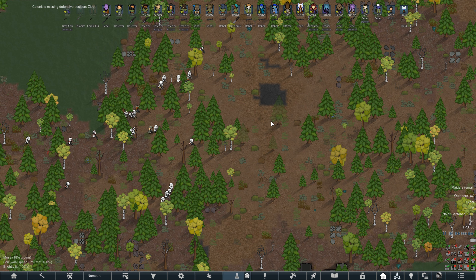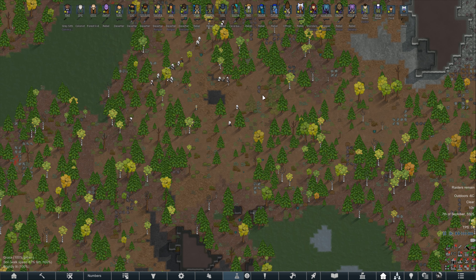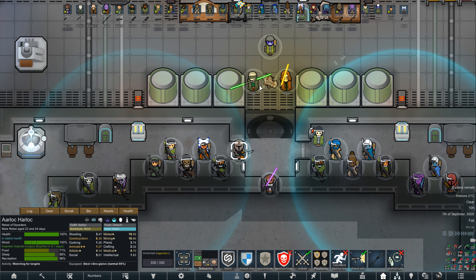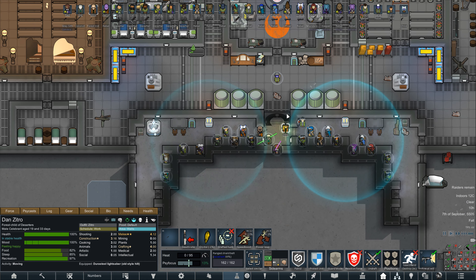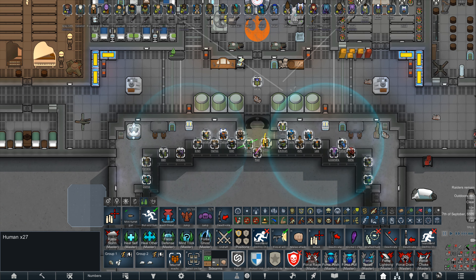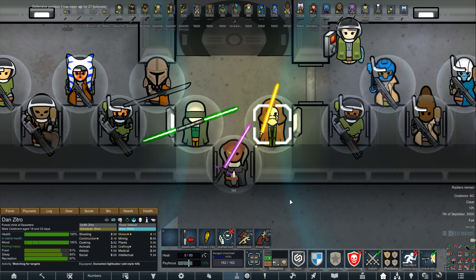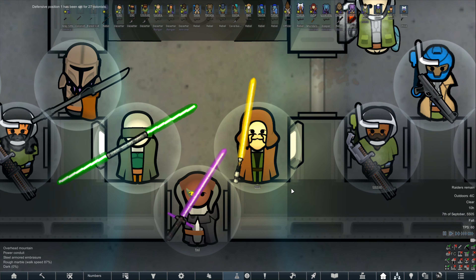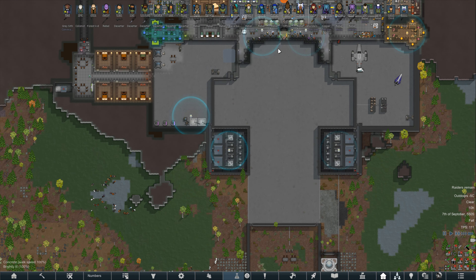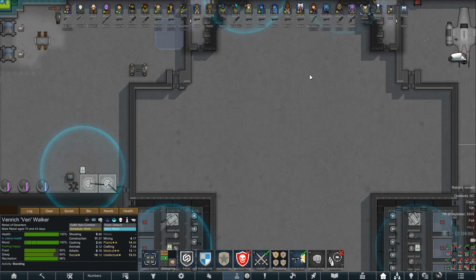Hey guys, Dale here, back with some more Rimworld. We have 34 Imperial Remnant soldiers coming in for an assault on our base. I have people getting into position. Let's move Arlok over and get some of our lightsaber folks up here backing him up. Colin and Brovy, let's grab you guys and set defensive positions for all our new folks. I can see here Zitro has been outfitted — he has a lightsaber. He's looking very Jedi, very like Obi-Wan Kenobi with the beard. Maybe not with the color scheme, but the brown robes felt very traditional, and then the green tunic underneath — that's actually his favorite color.